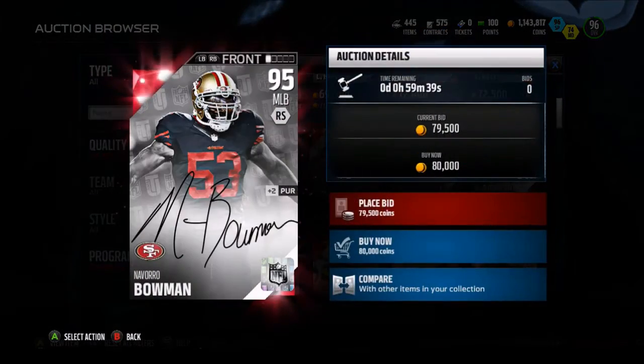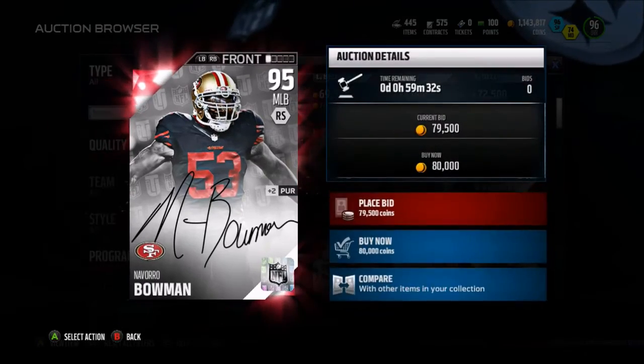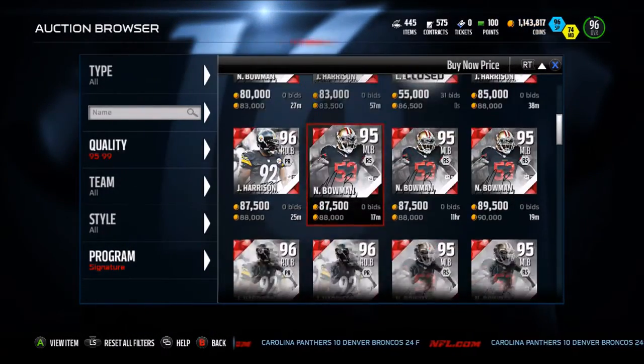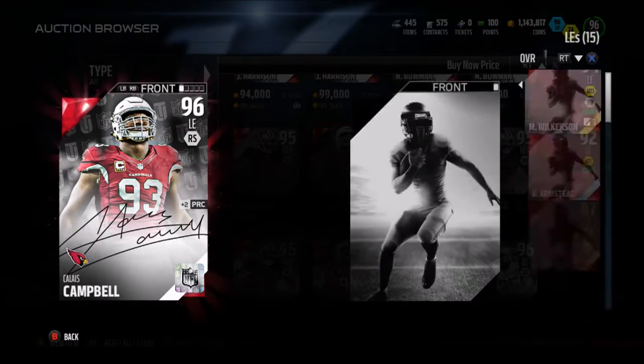Navarro Bowman going for 80,000 coins. Navarro Bowman beats Ryan Chazier in everything except for speed. That's why I have Ryan Chazier — because I just need a lot of speed. James Harrison currently going for 80k. That is one of the highest overall Russell linebackers, if you're one of those overall type of guys.